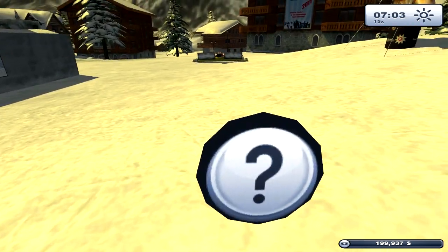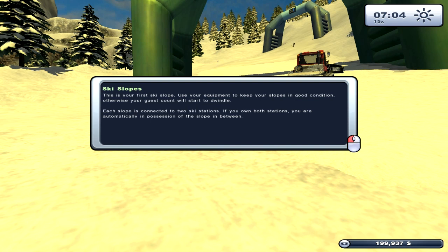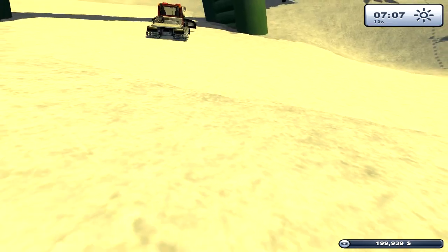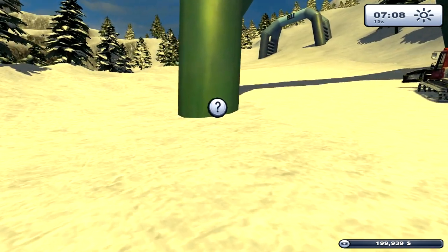Maybe this will tell me. 'This is your first ski slope. Use your equipment to keep the slopes in good condition, otherwise your guest count will start worldwide.' That sentence doesn't make sense. 'Use your equipment to keep your slopes in good condition, otherwise your guest count will start worldwide.' There's no 'otherwise' to that. That's weird.